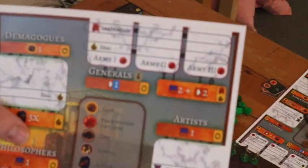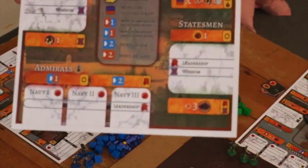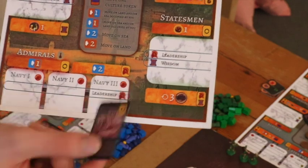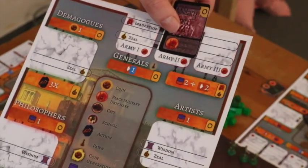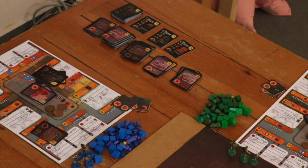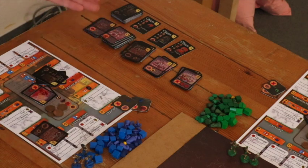Each player's city tableau shows armies at the top and navies down below. You place the military unit in your first, second, or third navy, or in one of your three armies. Once you've appointed a general or admiral to lead that army or navy, the military unit becomes useful in a future battle. So the first thing you can do with your city is gain a military unit for free — all you have to do is activate one of your cities on your turn.